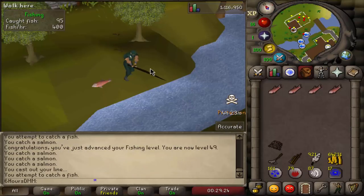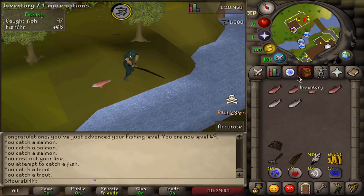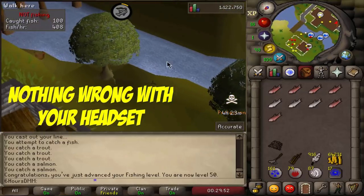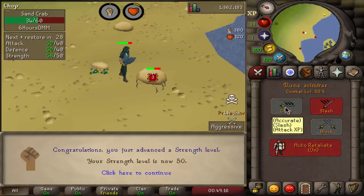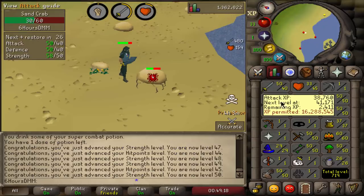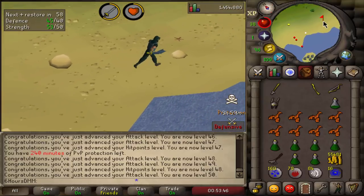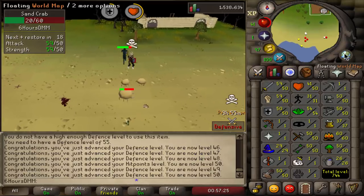Am I looking forward to the Deadman final? Honestly I'm a bit afraid — I don't really have much safety for the next one after what happened this season. Anyway, 50 fishing done. Let's go to Crabclaw and start training combat stats — 50 strength, then 50 attack accomplished as well.